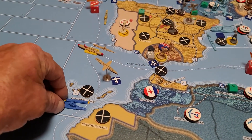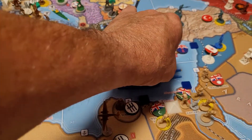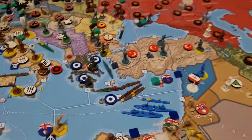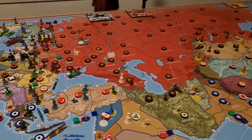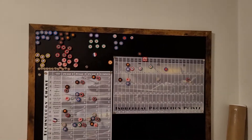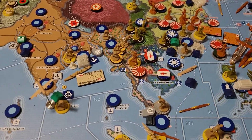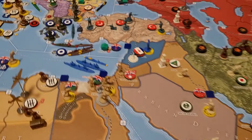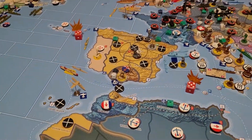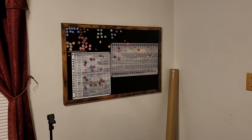These two naval units move one, two spaces and park right there. That was the end of their turn. The French are at five income - they have two territories in Southeast Asia, Syria worth a dollar, Tunisia, and Morocco. So they get five dollars. End of France turn 8.5.